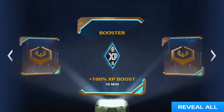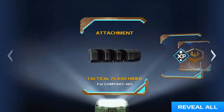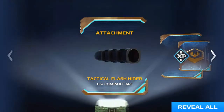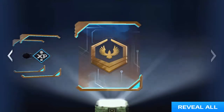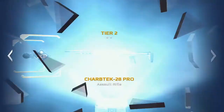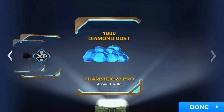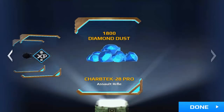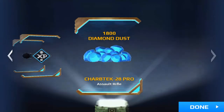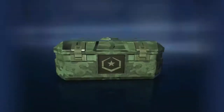Booster — 100% XP boost for 10 minutes. Attachment, tactical flash hider for compact AS 665. I think that's the gun I'm actually using, that's the default gun, right? I don't know a lot about this game. It changed into diamond dust — wait, I don't know. Maybe it's just because I don't have that gun unlocked; it changed into diamond dust. I don't really know how that stuff works.